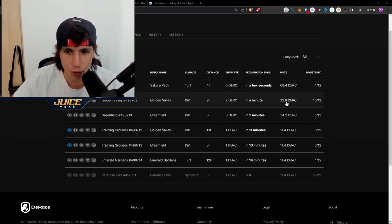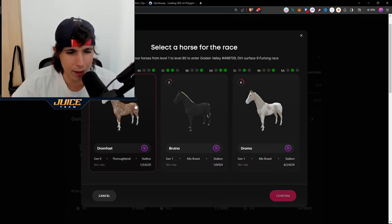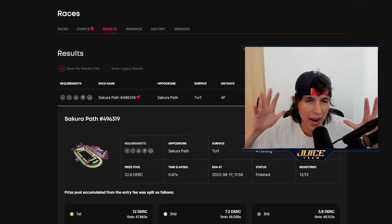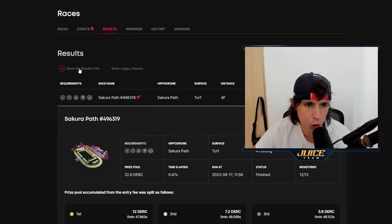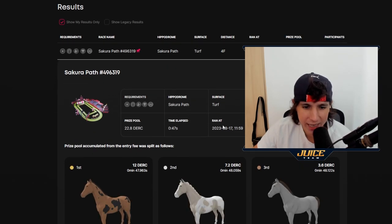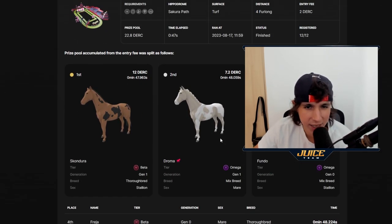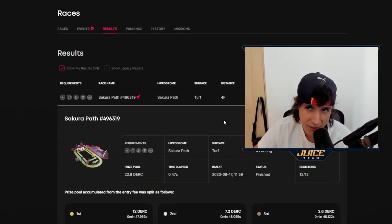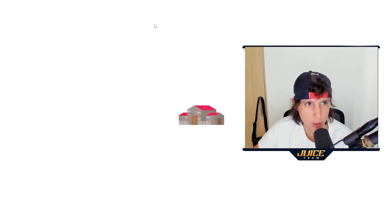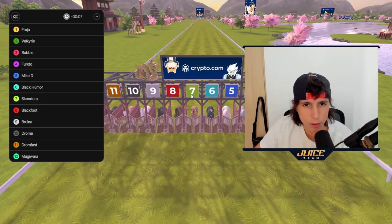For the purpose of this video, I'm going to join this race — it's 2 DRC entry fee. I'll register two horses. Once you enter the event, after a few minutes the race happens and you go to 'Show My Results' to see if your horses won. One of my horses got second place, earning me 7.2 DRC. Since it cost me 2 DRC to enter, I actually made a profit.